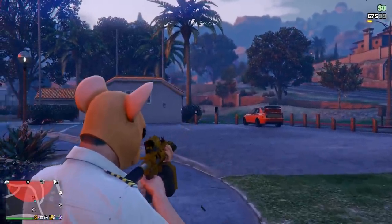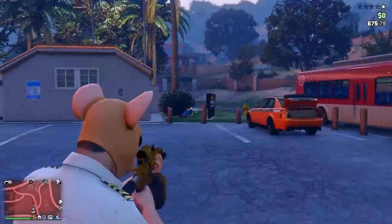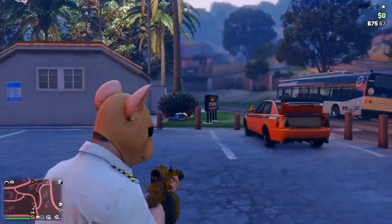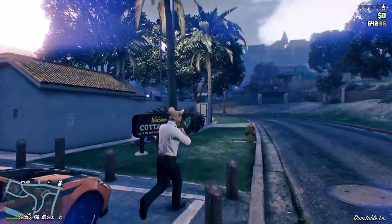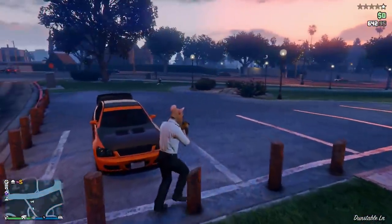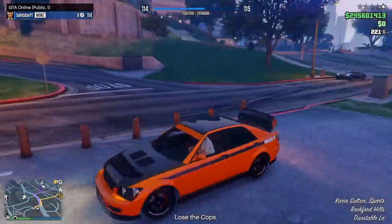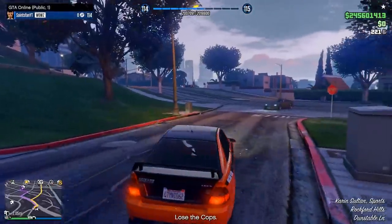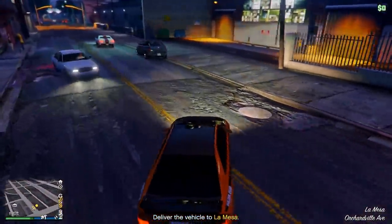Before we get into the new 10 things I wanted to give you guys some gameplay of that new free mode event Rockstar added. This is the drug dealer car and it's a pretty cool event. It happened to me kind of by the Eclipse Towers and what you have to do is basically get the car and then bring it to a location.